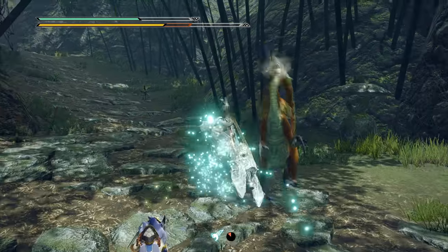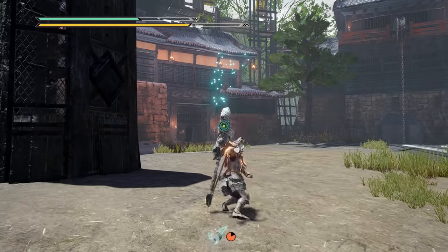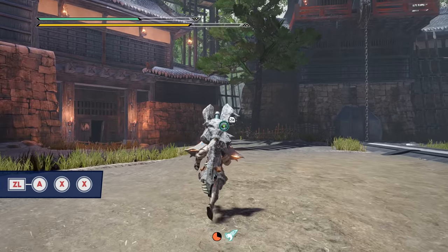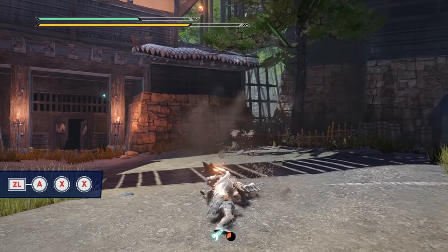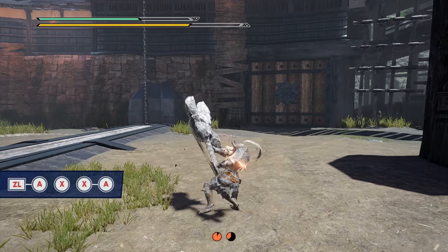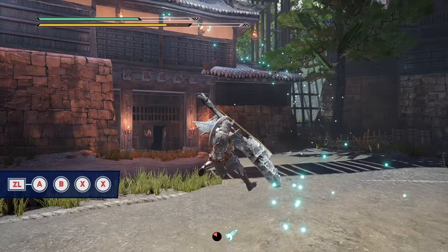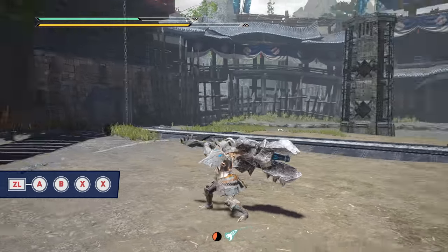Where this becomes really more useful is when performing a horizontal wire dash by pressing ZL plus ZR or ZL plus A. If you double tap the attack buttons quickly enough, you can launch forward with a great distance-closing fast attack. You can even add a tap of B while in midair to extend the length of the wire dash before launching into that attack.